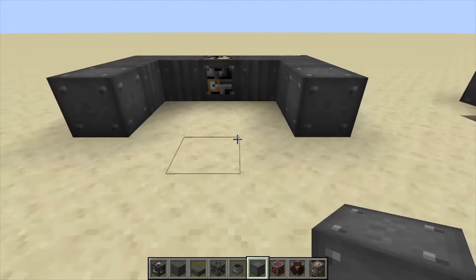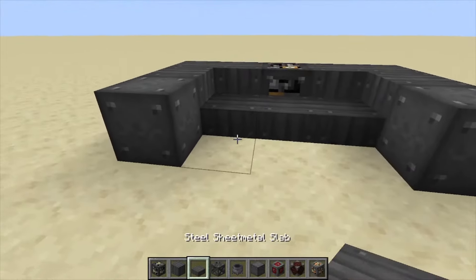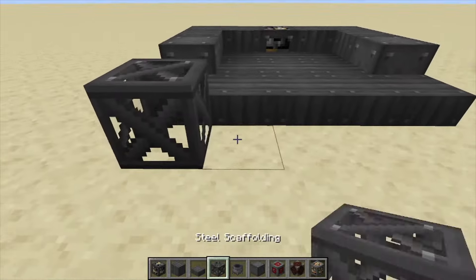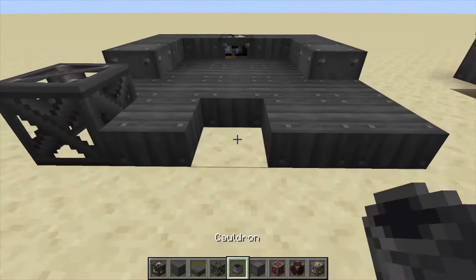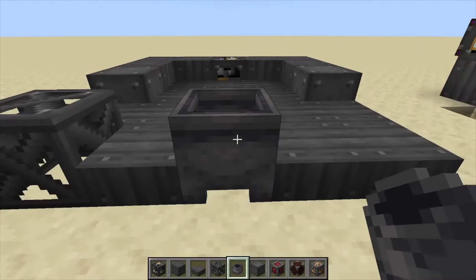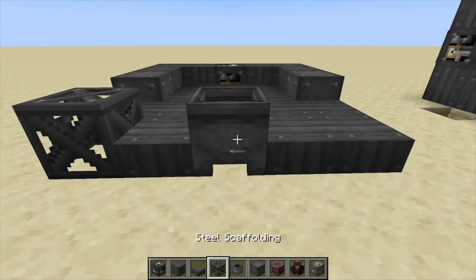From here you're going to place down a block of steel and fill this in with sheet metal slabs. On this side we want a steel scaffolding — slab, slab, slab — and then in the center, lined up with your heavy engineering block, is your cauldron. That's going to be your first layer.